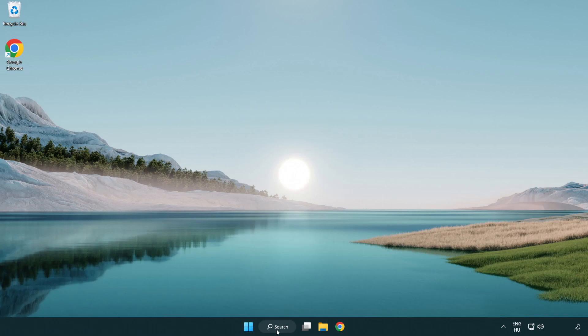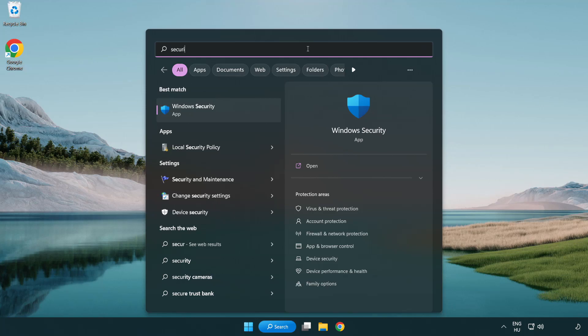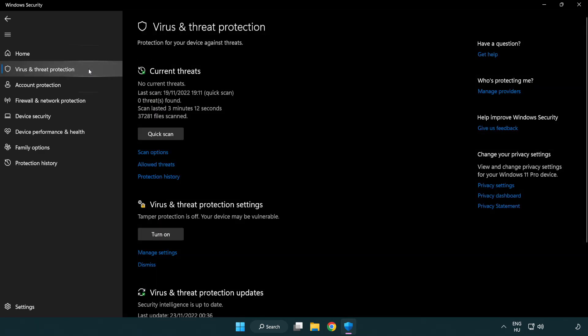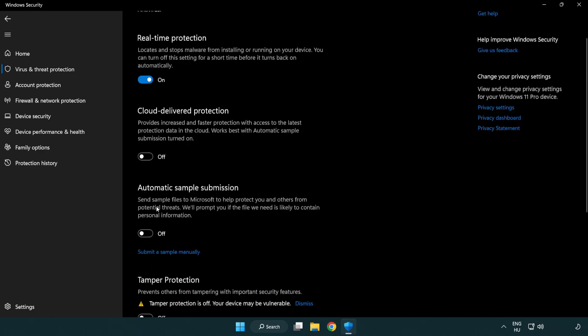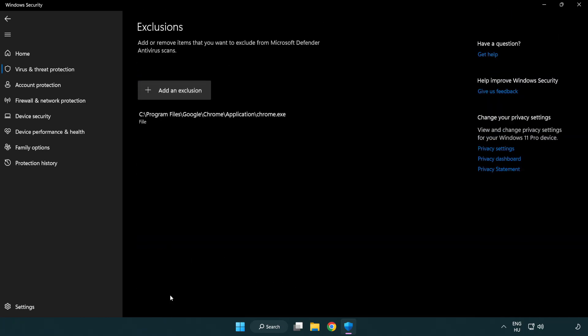Click the search bar and type security. Open Windows Security and click Virus and Threat Protection. Scroll down and click Manage Settings. Scroll down again and click Add or Remove Exclusions.